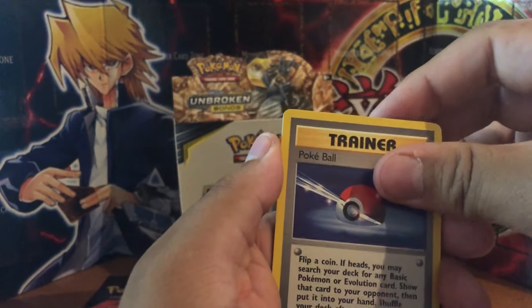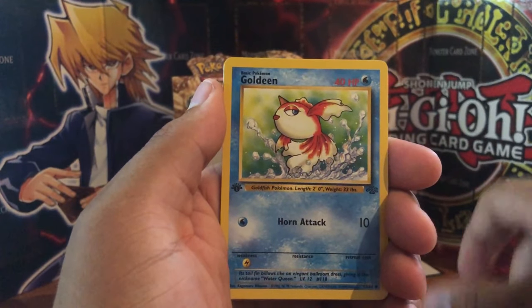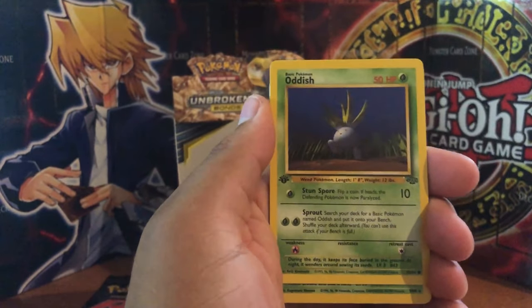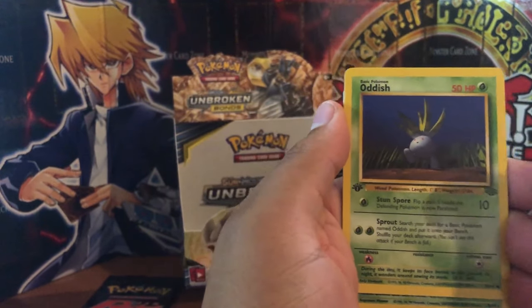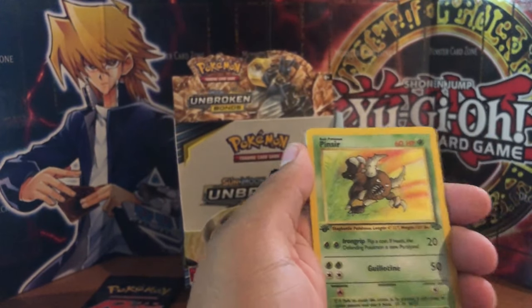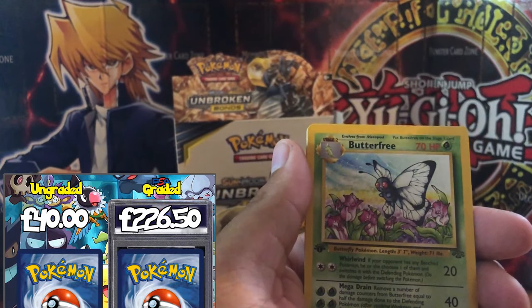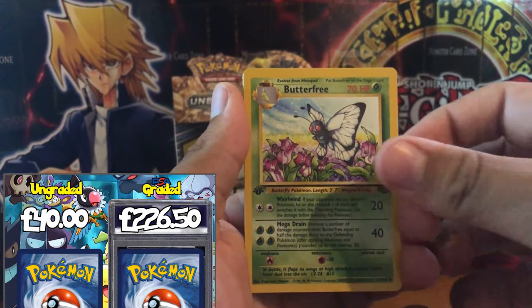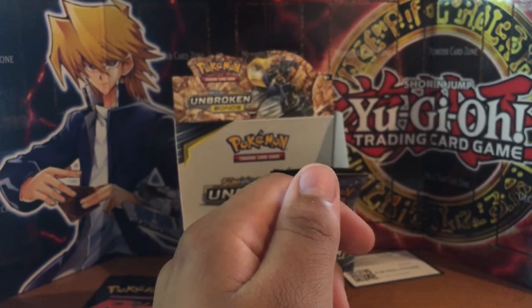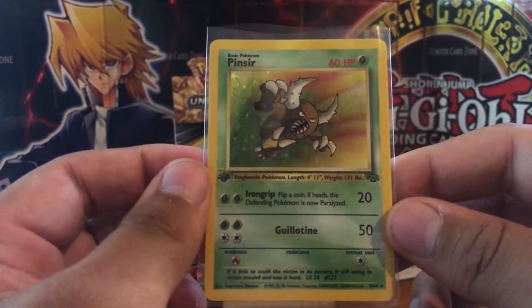A Pokeball, exactly the same as the last one. A Meowth. A Goldeen. Oddish. And it's a rare - it's green. Open ball plume. Three, two, one - oh my god! It's so different! Oh my days mate! The luck! We'll pass this over to you so you can whack that in a sleeve straight away. We have a Butterfree, a Weeping Bell, and last card, a Fearow. But wow - we have another holographic card - a Pinsir!